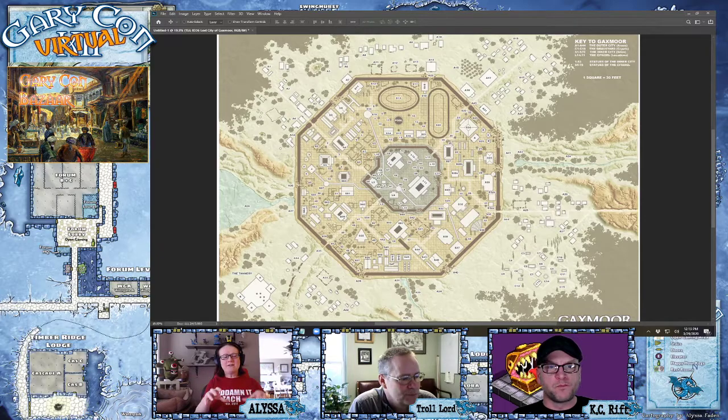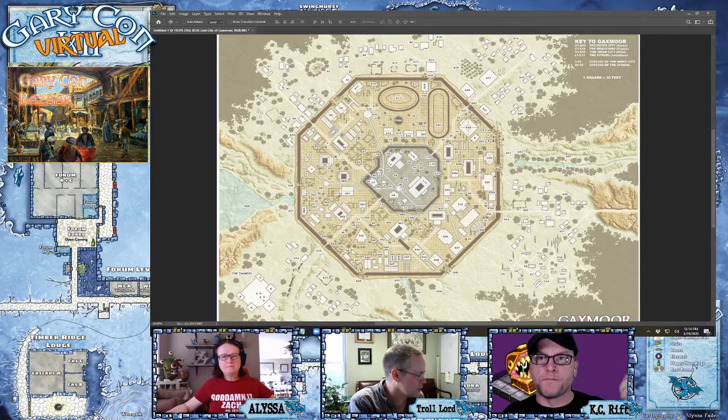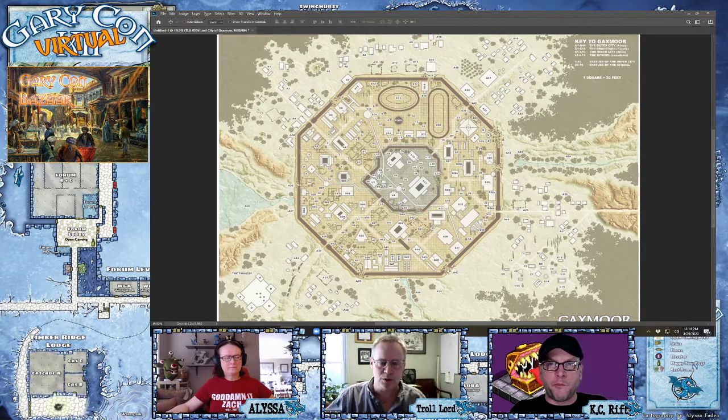Did Peter take this map and base it off the isometric one — was he literally looking at the isometric version and marking where all the buildings were, or did he reinvent it? He stayed true to it as much as he could. There were a couple of small snafus. I asked him to build terrain into it because in the second C&C version I had written a small intro piece that gave players the opportunity to play into Gaxmoor — like a ten-page adventure — and then they stumble on the lost city. So I needed terrain around it, so Peter drew the terrain around it to give it a lost valley type of thing.